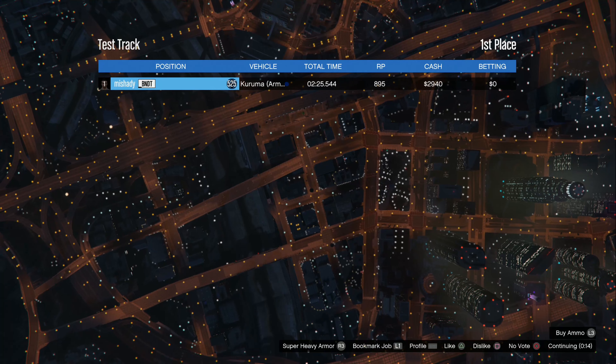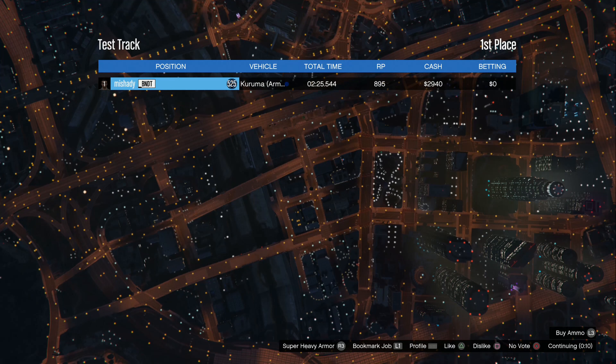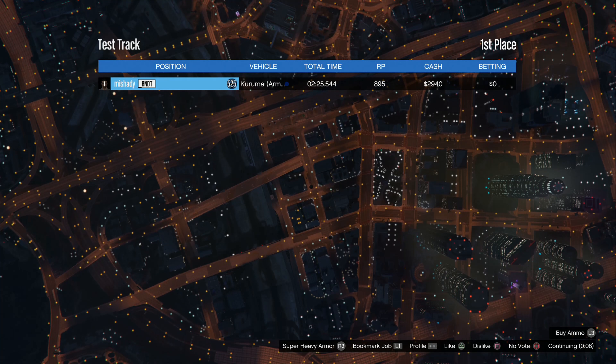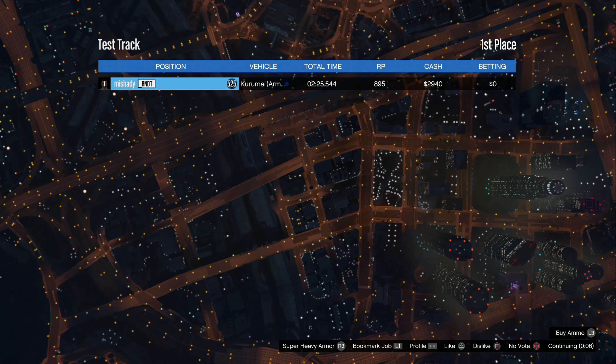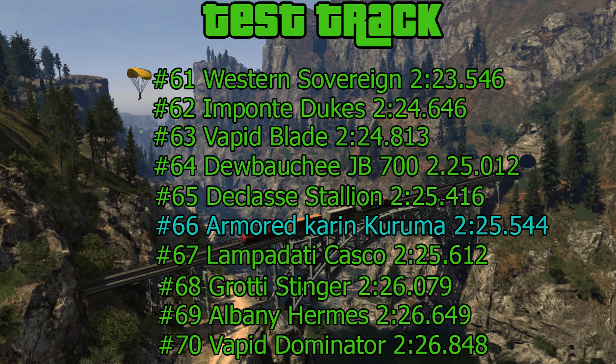I didn't even check what time we got. We got 2:25.544 seconds. I'm not sure how quick that is, so let's head on over to the leaderboard and see where we placed. The armored Kuruma finished in 66th place at 2:25.544 seconds — not a very quick time. It's right about in the middle, with all the other cars, having done just a little over a hundred different tests.